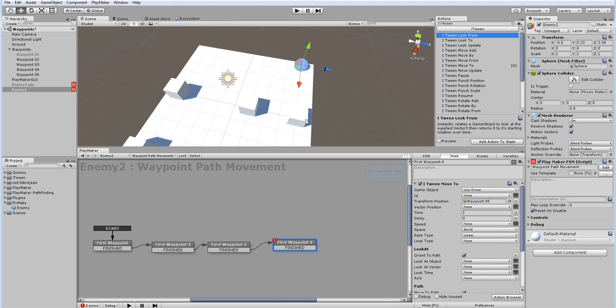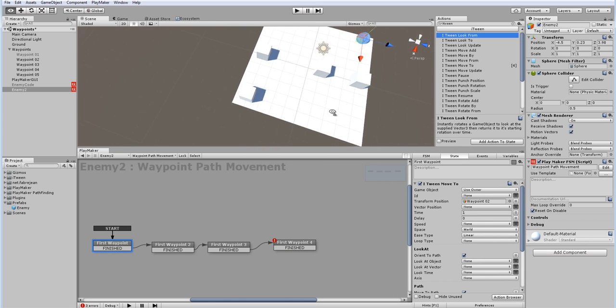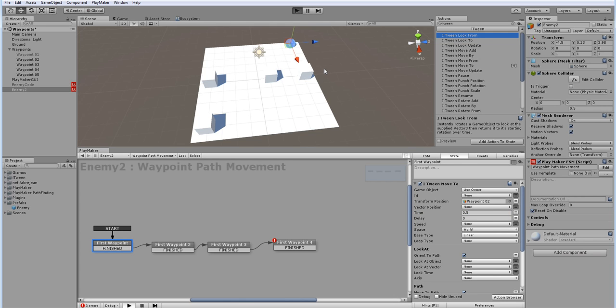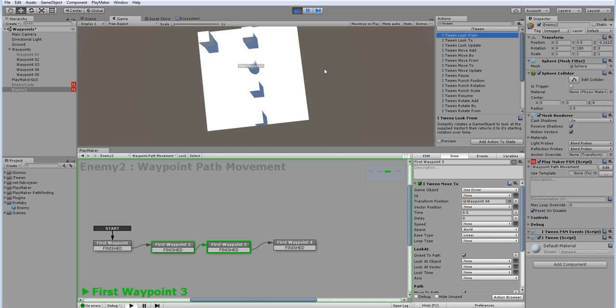You might not want that inconsistent speed — for example, if a character is walking it would be weird if it suddenly started running. That's because the action has a timer set to default. If instead I use specific time values — say 2 seconds here, 0.5 here, 0.5 here, and 0.5 here — it controls the time it takes to get from one place to another, which can be perfectly fine if that's what you want.